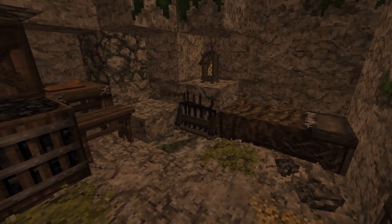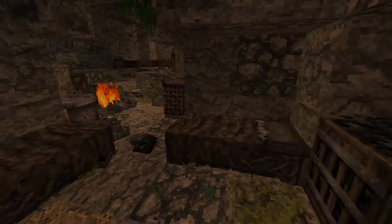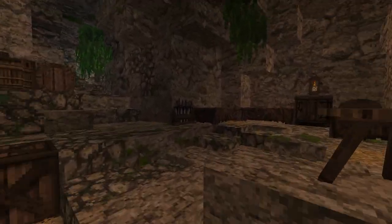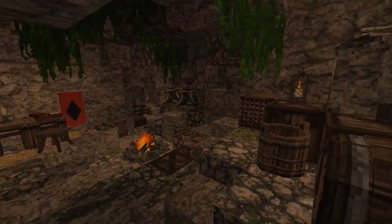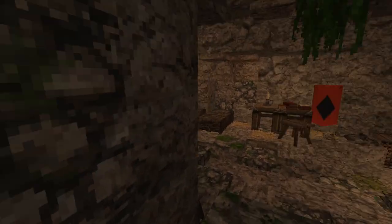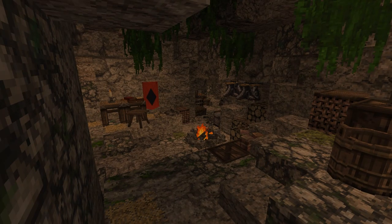Some more beds here, some weapons, another table. This guy is writing something here. And it's supposed to be pretty dark inside — some lanterns, some candles. It's a cool little hideout, I guess.